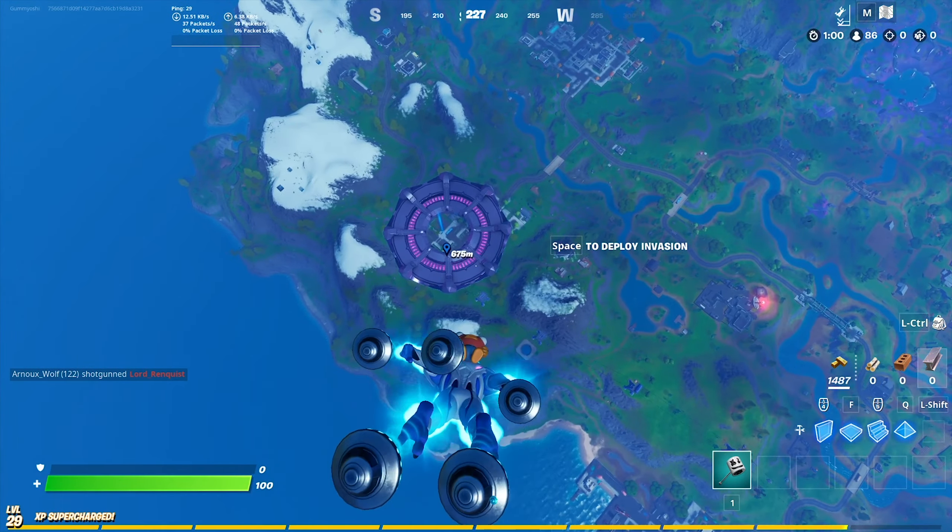As you can see here on the map, I do actually have to jump out. There are now these giant abduction UFO things, and I'm not sure if they're different every match because this is my first match of the update day, literally five minutes after the update has gone live. Basically you actually need to land down at one of these three new POIs.